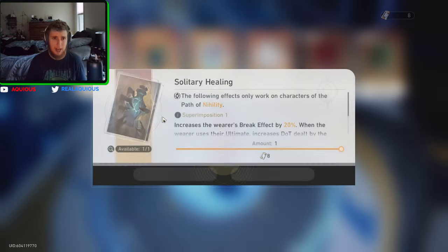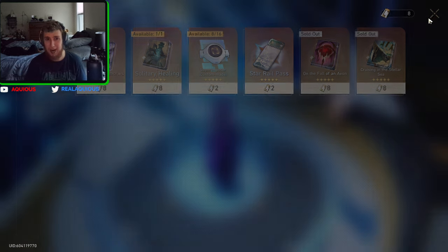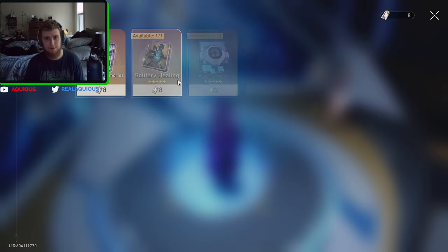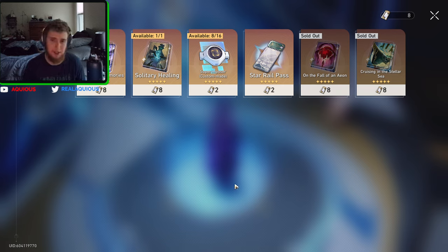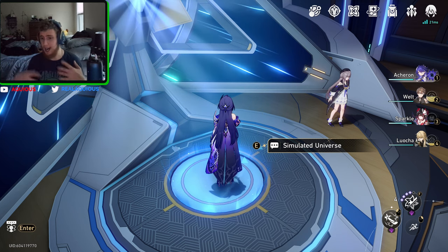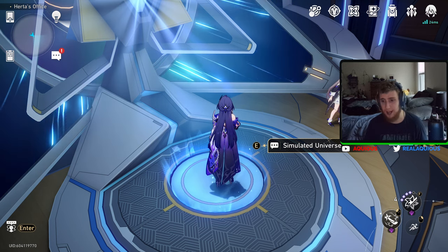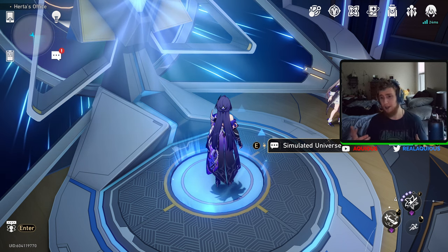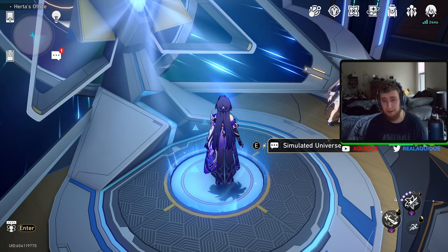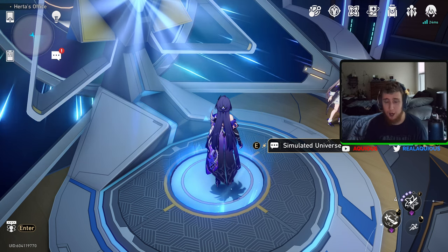Rather than just making up reasons to buy light cones that I don't really feel are that great — especially the DOT one, which is not even anywhere near good for my account in particular. That one definitely opens up if you're one of the people who have DOT comps. The Texture of Memories, the Preservation one, is the only one you might decide not to get. The Herta shop is a really nice way for free-to-play players and low spenders to get good, solid light cones. It's just that sometimes if you're going a specific build and have specific characters and teams, not all of them are gonna be good for you.